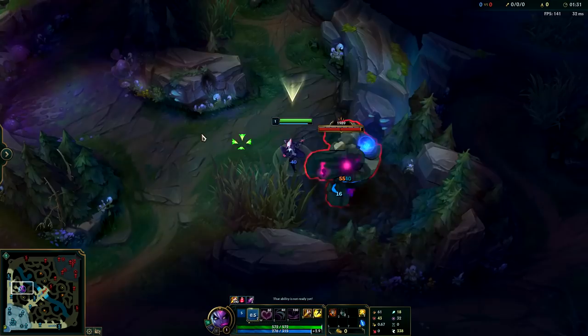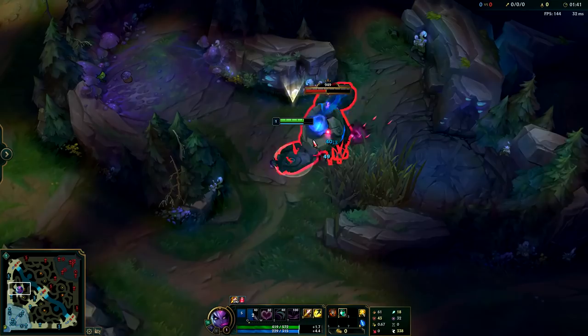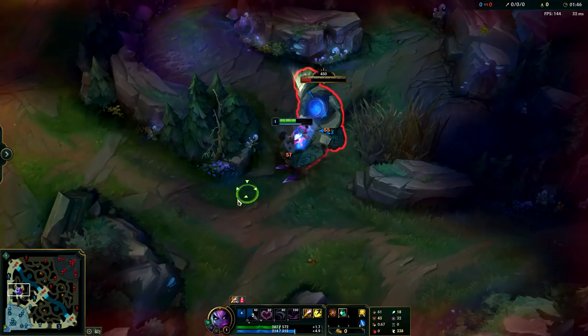For the third Evelynn clear route — it is still usable but by far has a lot more potential risks — and that is the full clear route where you'll be taking all six camps. Not many champions can farm as fast as Evelynn; the main ones that come to mind are Kayn, Karthus, and Mundo. There are a couple of others, but in general if you're doing it properly on her she is one of the fastest farmers.